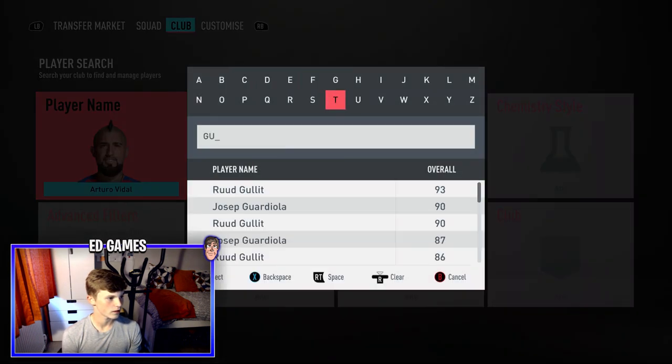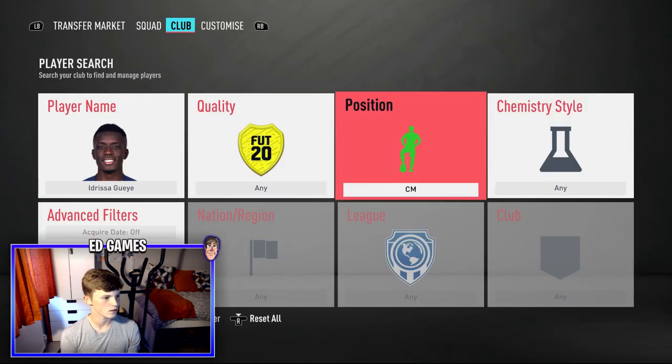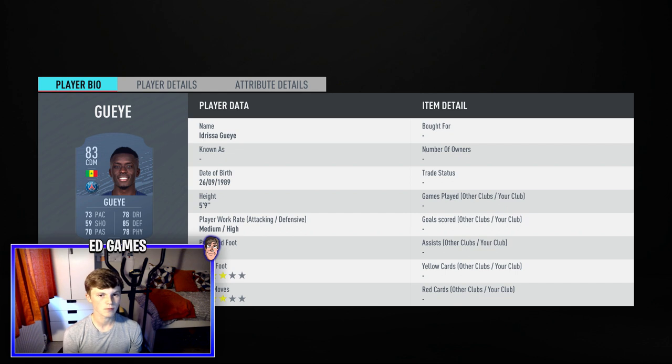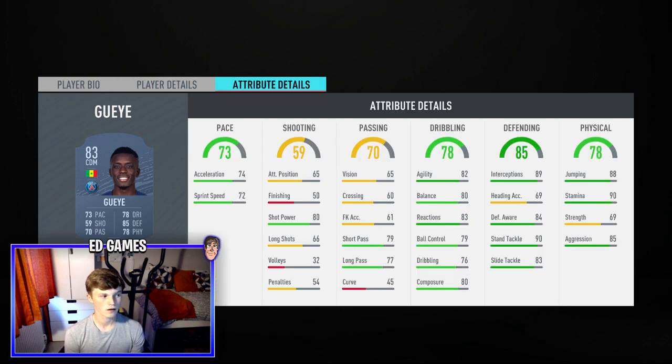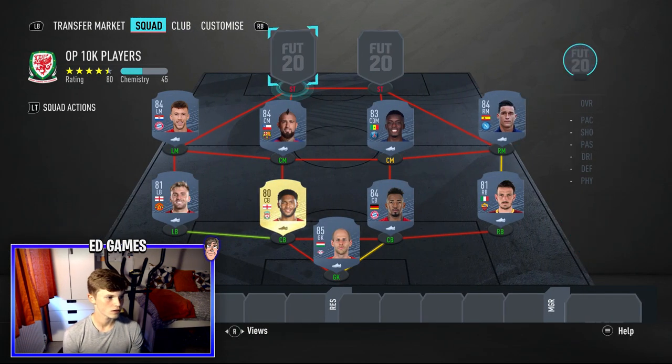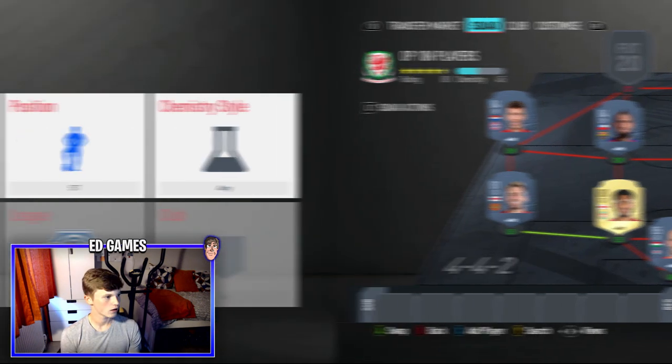The other midfielder is Gueye — transferred from Everton to PSG in the summer. Haven't used him in FIFA yet but I've heard great things. Medium/high work rates, definite CDM. Three-star three-star is fine for a CDM. Acceleration and sprint speed are decent for a CDM — 74 and 72. Dribbling, defending, and physical are so good. Stamina means he'll last the whole game and he'll win loads of headers with 88 jumping. An absolute tank and he's at the lower end of the price range.